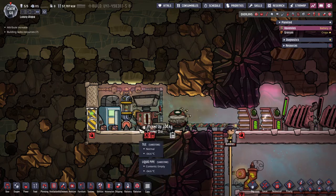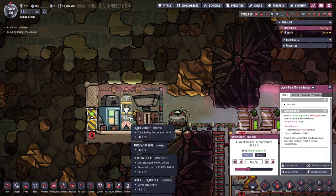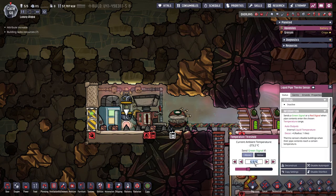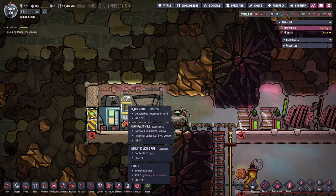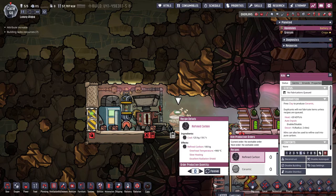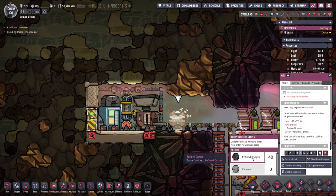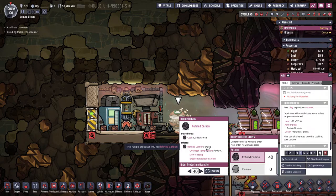This is all already done, so we're just waiting for the water. I want this shutoff to be open — green signal — if the liquid is above 30 degrees. So if the water is hotter than 30 degrees it will go through the chiller instead of into the metal refinery. The kiln is ready as well, so let's make something like 45 tons of coal — that's four tons of refined carbon. That's a good amount.